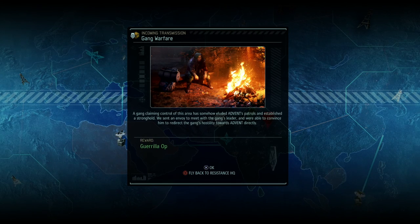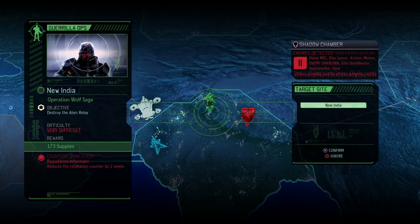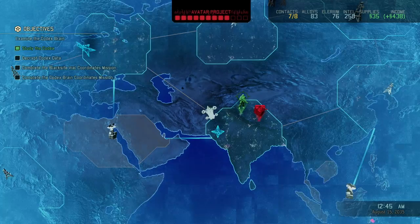A gang claiming control of this area has somehow eluded ADVENT patrols and established a stronghold. We sent an envoy to meet with the gang's leader and convinced him to redirect the gang's hostility towards ADVENT directly. Guerilla operation - new target: New India. We get only one mission but it does counter one dark event immediately and we get a lot of supplies. Eleven enemies: heavy mech, elite lancer, Archon, Muton, enemy unknown, elite shield bearer, Andromedon, and Viper. Pretty much everything we could get - let's check that out. Setting course for India.